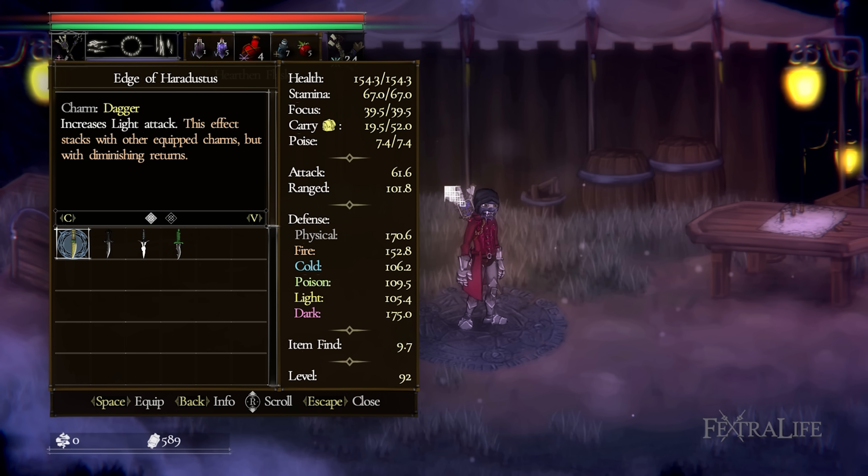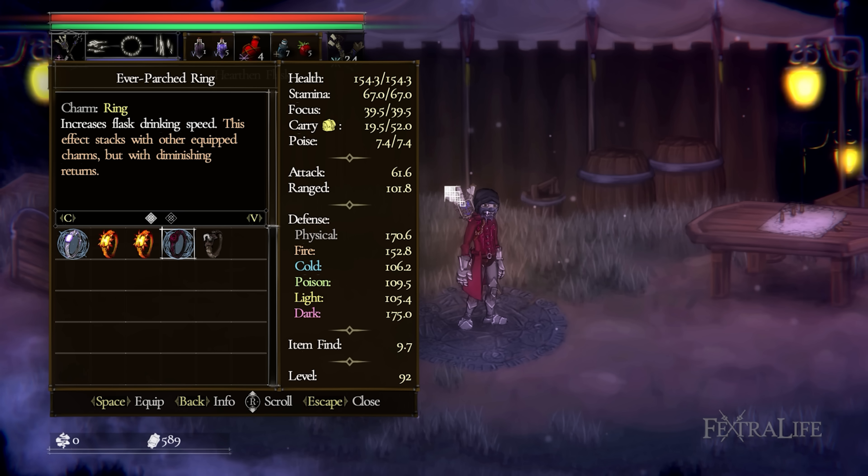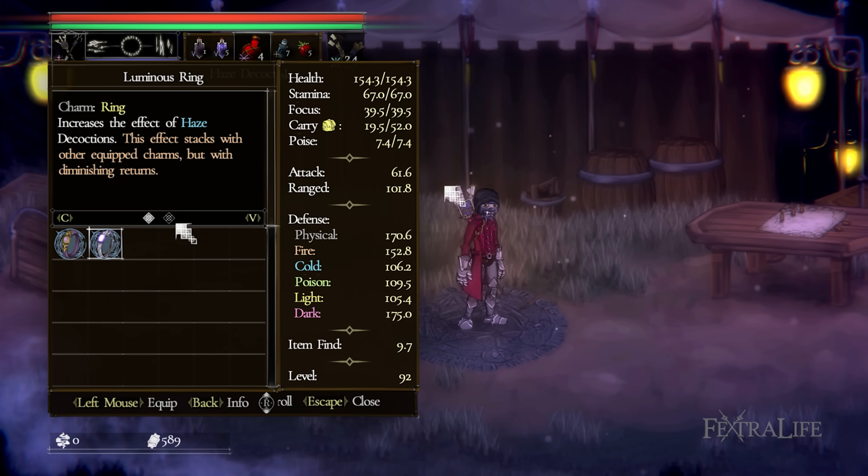For your dagger, you'll want the Edge of Haradustus, which increases your Elemental Light attacks, increasing your Runic Art damage as well as your physical and ranged damage. When it comes to rings, this build requires that you constantly spam spells that consume focus. The Luminous Ring increases the effect of your Haze Decoction, allowing you to cast more spells with each consumption. For your second ring, you have two options: the Ever Parched Ring increases flask speed, allowing you to heal or recover focus much faster — great for situations where you don't always have room for optimal spacing. Alternatively, the Mind Stone Ring increases your total focus, allowing you to cast more consecutive spells. Regardless of which you choose, the concept is the same: more focus equals win.